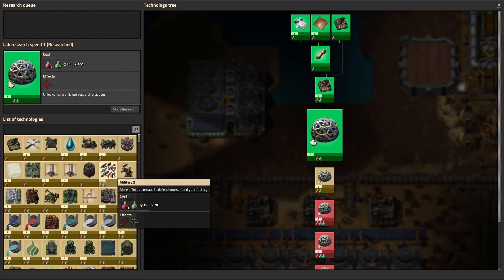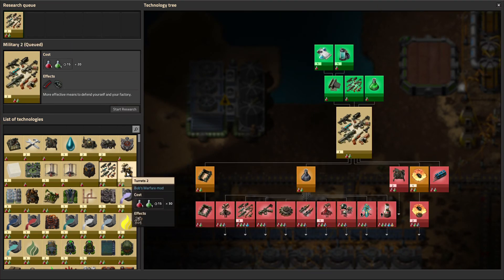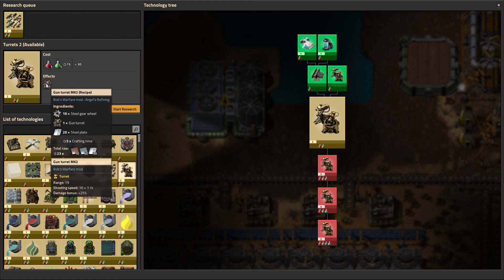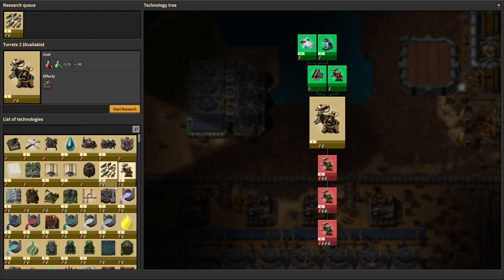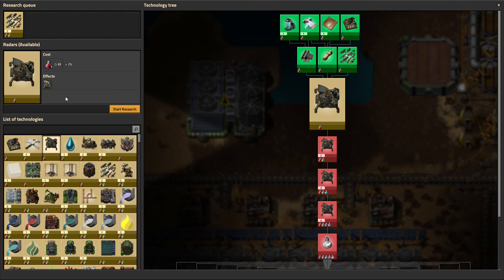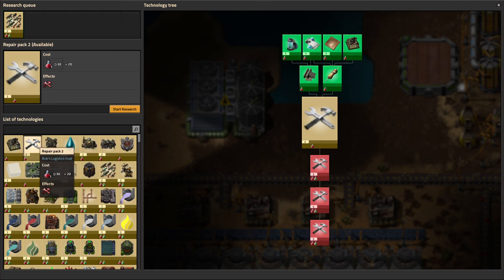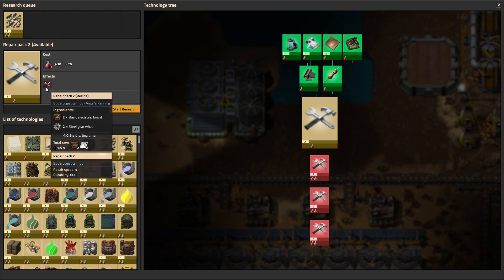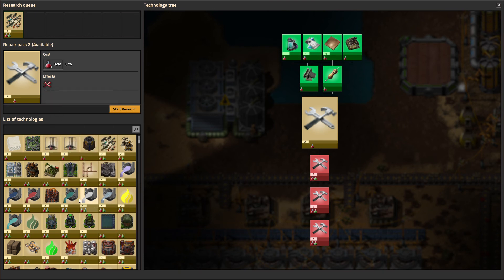Let's go ahead and pick another technology. Military 2 sounds pretty good — let's get that great science. Gun turrets 2 technically does that, but we're not quite advanced enough for that though. Radars 2 — not super interested in that. That's a useless tech we'll probably never research. We're okay on our repair packs — they function as is, so I'm not that worried about it.